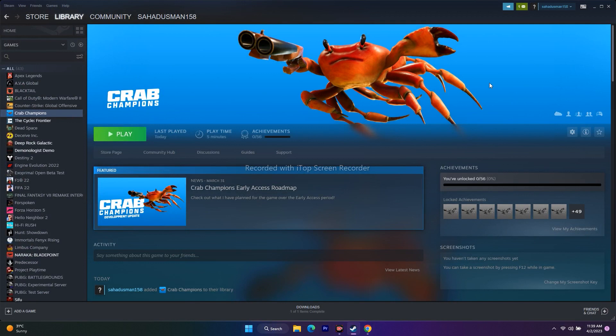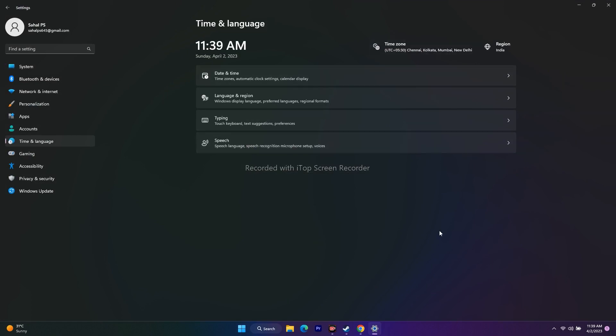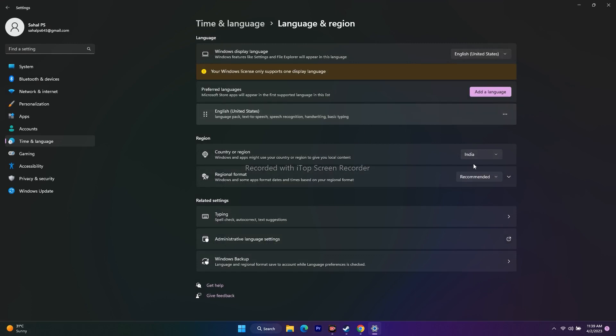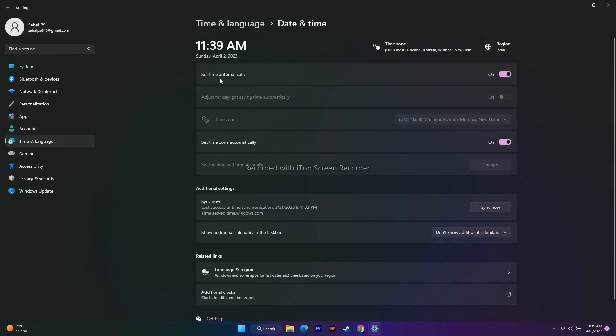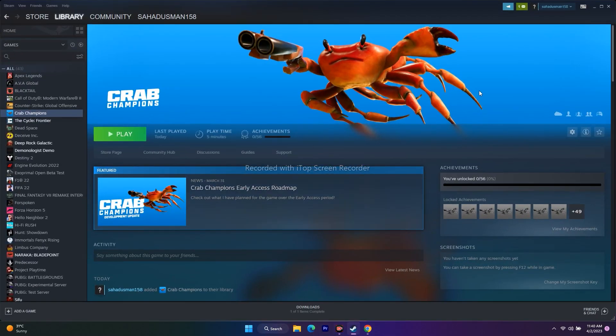The next step is to change the Windows language to English and make sure the date, time, and time zone are correct. Go to Settings, then Time and Language. If your Windows language is set to Chinese, Japanese, or another language, add English under Language and Region. Also set the correct country/region for your geography, and make sure both 'Set time zone automatically' and 'Set time automatically' are turned on.